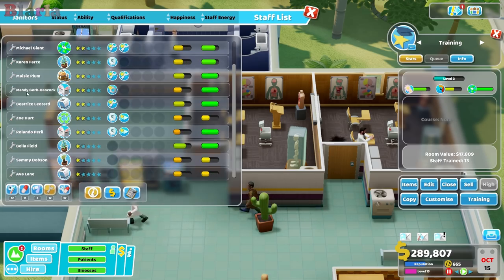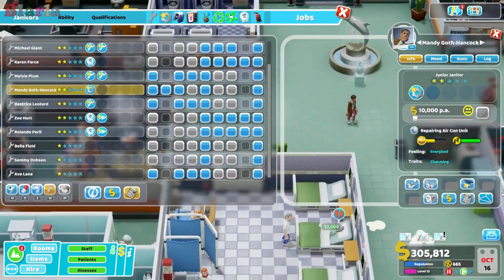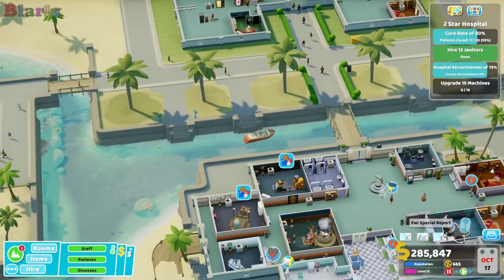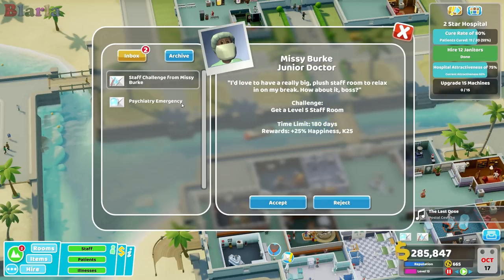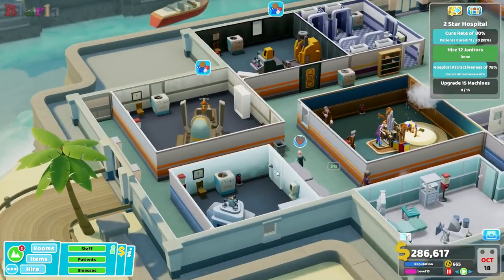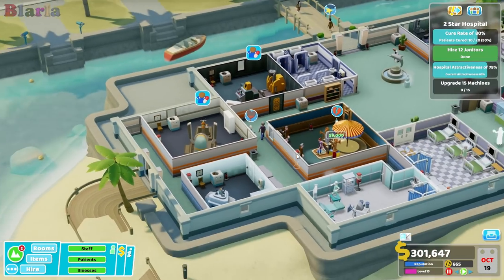Afterwards we'll set up a research project. First of all let's get Maddie trained in Mechanics 2 just so that she can upgrade things a bit faster. Special report — bad news — oh we failed! Oh my god, I forgot all about the VIP being in the hospital, that's terrible. Get a level five staff room? Not on your nelly.